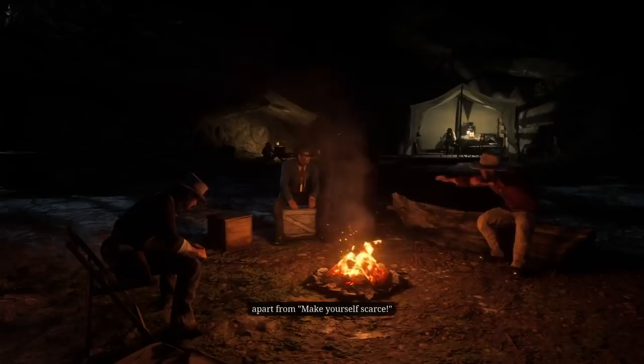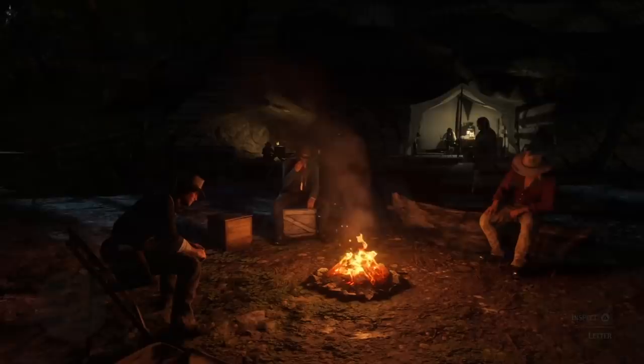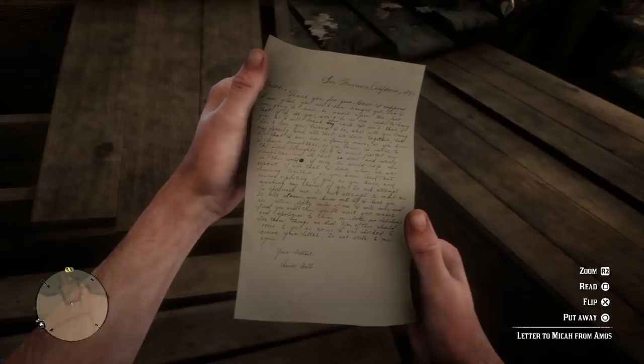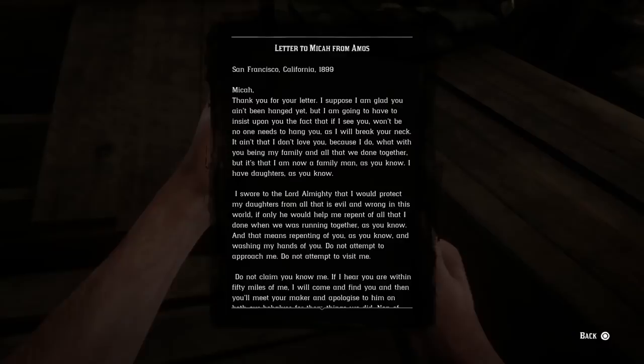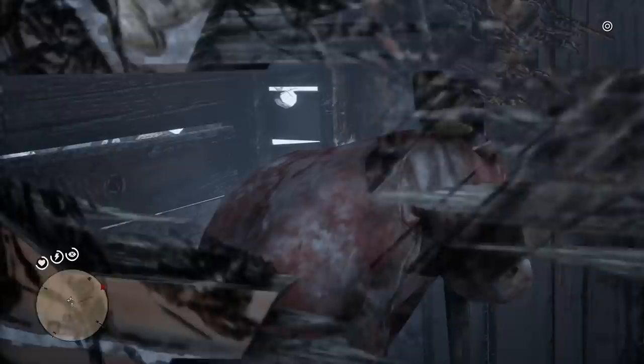That conversation definitely rules out Micah Bell's brother, who we know is Amos Bell. He says his brother lives in California with his wife by the sea. We also know that Amos Bell writes Micah Bell — in Chapter 4 you can actually find a note from him telling Micah how much he despises him, so it's pretty clear that by Chapter 4 Amos is still alive. As for his father, his father was wanted in five different states, so I'm still leaving that door open, though we can't really tell if the figure looks like Micah Bell's father.